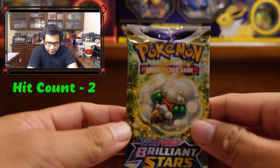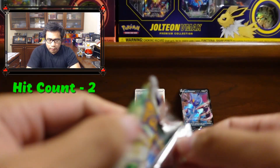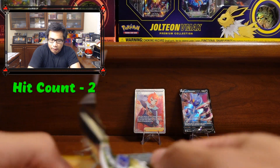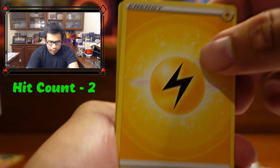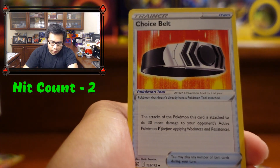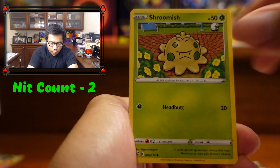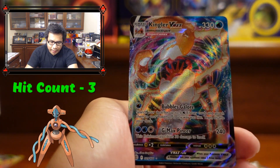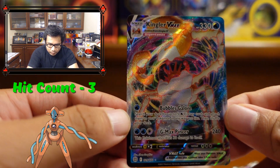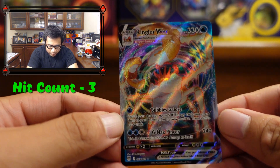Let's see if we can get luckier here — we have our Brilliant Stars pack. Later this week we're gonna do a battle video with the Deoxys and Zeraora decks, so make sure you check that out. We got: Floatzel, Choice Belt, Vibrava, Trapinch, Piplup, Shroomish, Purrloin, Duskull, Blunder Policy, and a Kingler VMAX — another hit! Brilliant Stars was pretty good. We do have this one already, but it's a dope card. We haven't seen the trainer gallery card yet, which is kind of surprising.